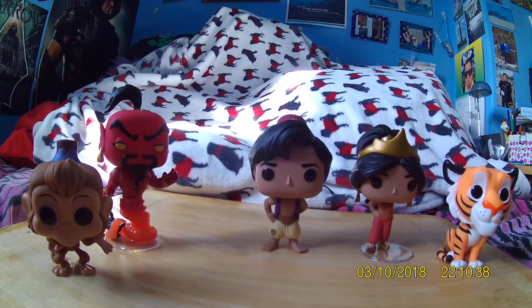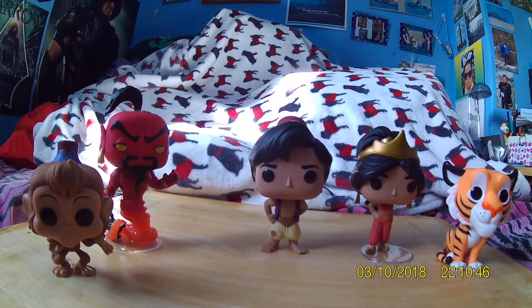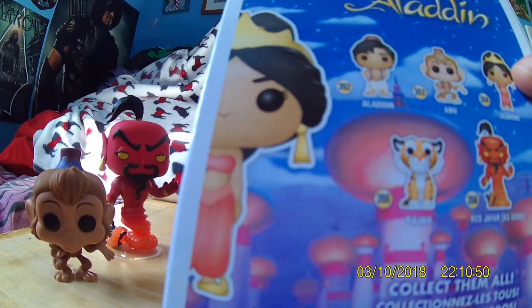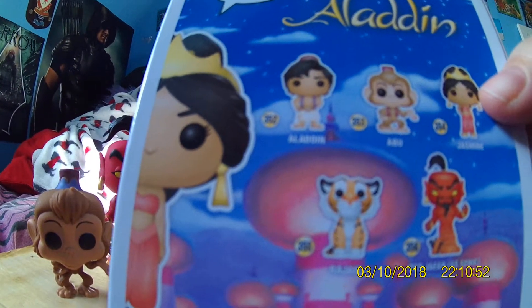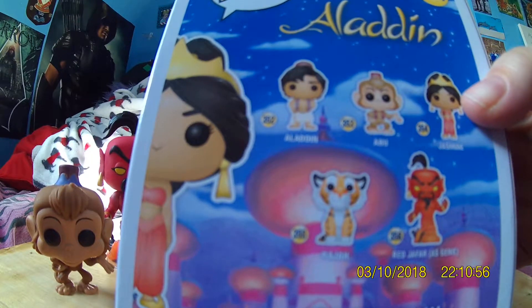Hi YouTube, this is Sandy doing a Lego Disney pop final of Aladdin. Here's the box - we've got Aladdin, we've got Abu, Jasmine, and Raja, I think I said that right.